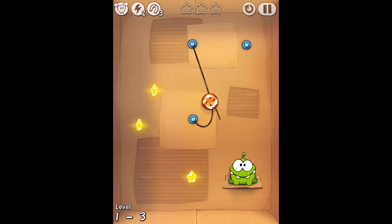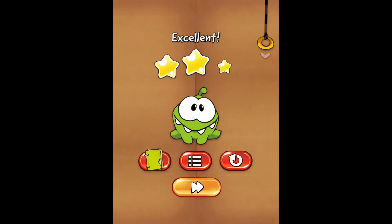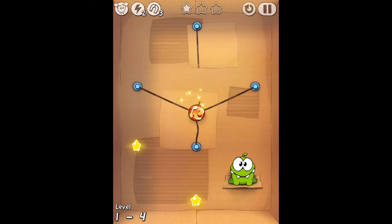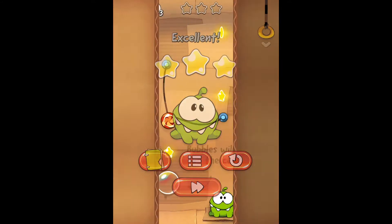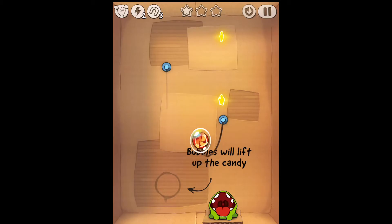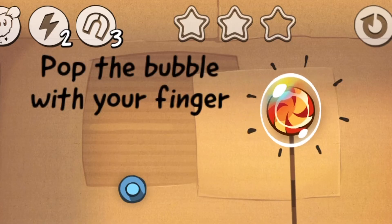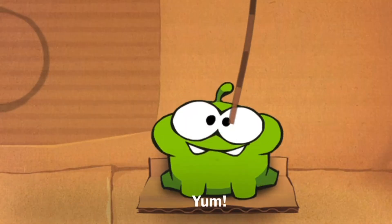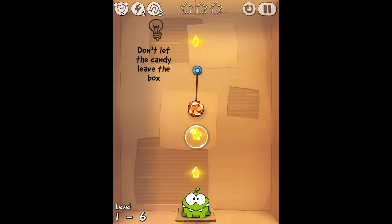Here we are. I'm an old pro at this game. Bubbles will lift up the candy — pop the bubble with your finger. So there are many useful tips in this game. Don't let the candy leave the box.